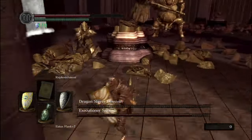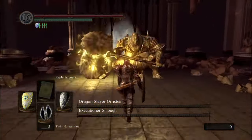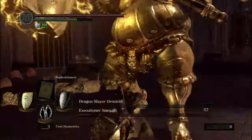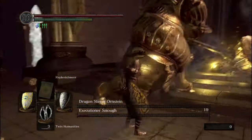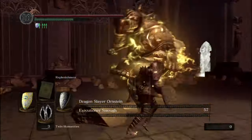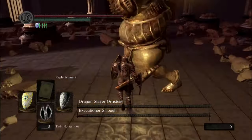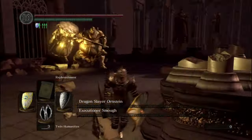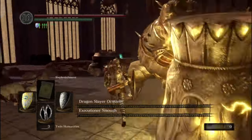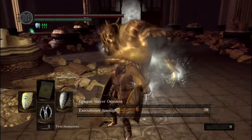I was already out of refilling miracles and my Estus Flask was completely empty. Smough's lightning attacks could easily cleave us for over half our health, and our humanity was relatively low. If this was going to be the run, the execution would have to be near perfect. Finally, after another 20 minutes, we took out the Londo Duo with a final time of 45 minutes and 31 seconds.